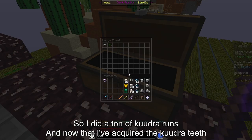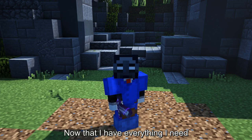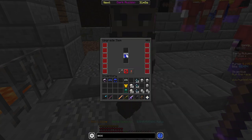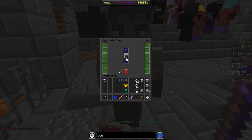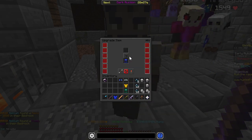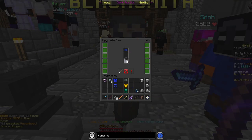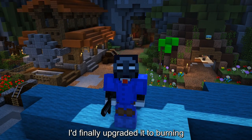Now that I've acquired the kudra teeth, I need to spend just a few coins on crimson essence. Now that I have everything I need, upgrade montage. I've finally upgraded it to burning.